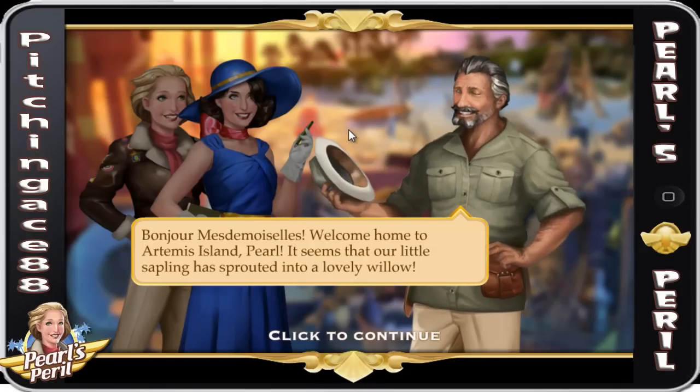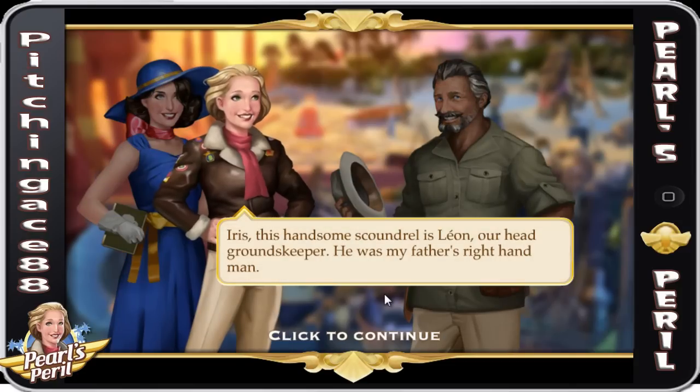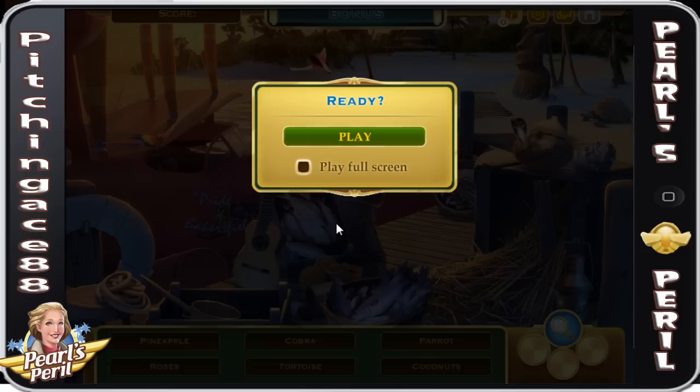Pearl, it seems our lovely sapling has sprouted into a lovely willow. Iris, this handsome scoundrel is Leon, our head groundskeeper — he was my father's right-hand man. I'm so sorry about your father, Pearl. Let me help you carry your bags to the Via. Now I've got to show you guys — this is a hidden object game, but it's a little different than Criminal Case.